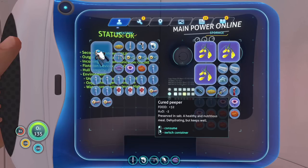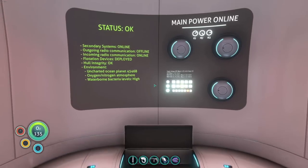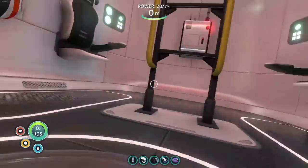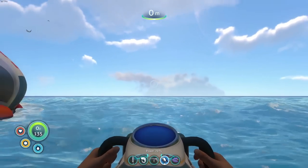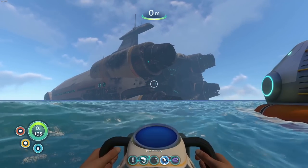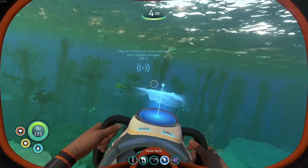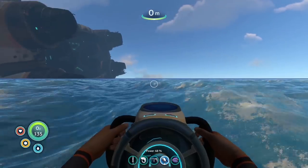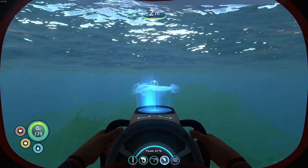Cooked fish deteriorates over time but cured ones last longer. This sea glide is at 100% which is fantastic. We accidentally ate a raw fish — that's unfortunate. If you hang out up here you can see the clouded island. Just head toward the back of the Aurora — toward where the thrusters are. We're heading all the way over there, shouldn't take long with the sea glide.